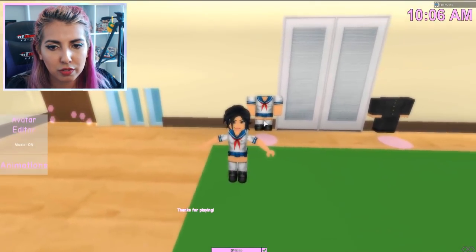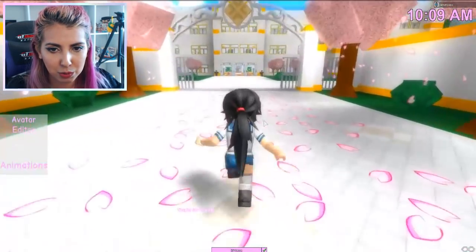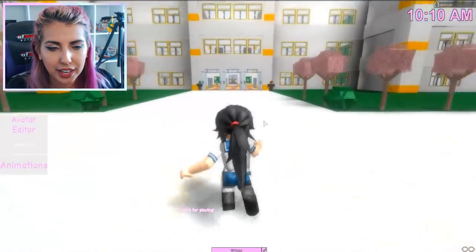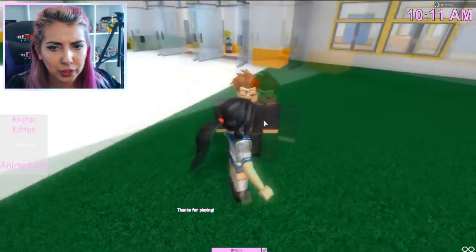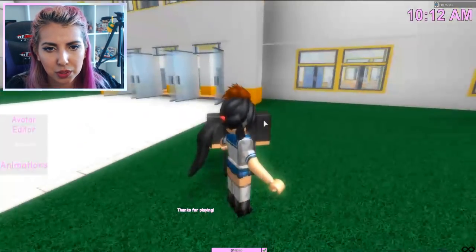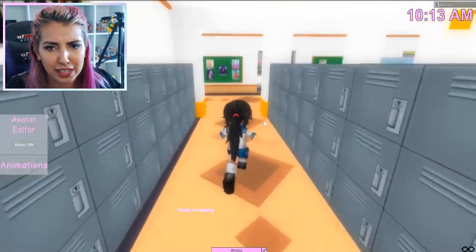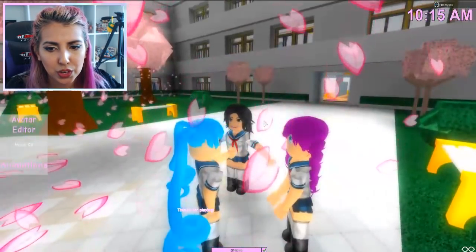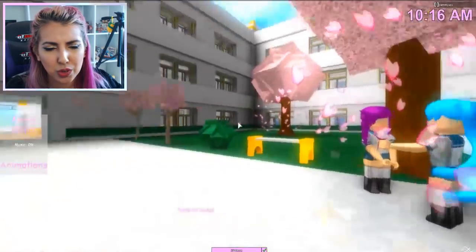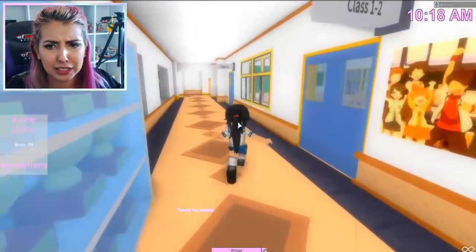We can swap our uniform but the uniform we already have on is fine. Let's go to school — look at me, I'm so ready for today. But there are students here — maybe the AI will appreciate my outfit. Hey boo, what you up to? I can't kill anyone, I'm sad. I came onto this game to kill people and I can't. This is cute though. Oh my gosh, Kokona — is that you? There are two girls with purple hair now and it confuses my simple brain.